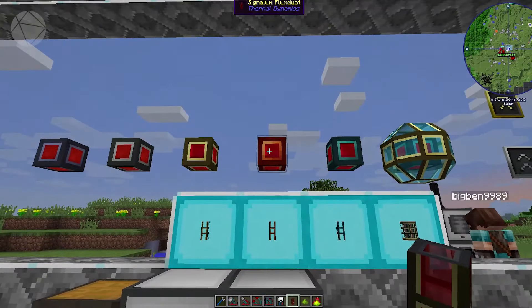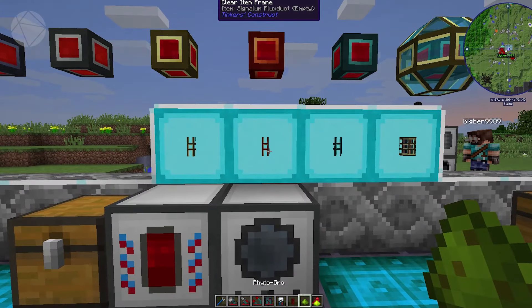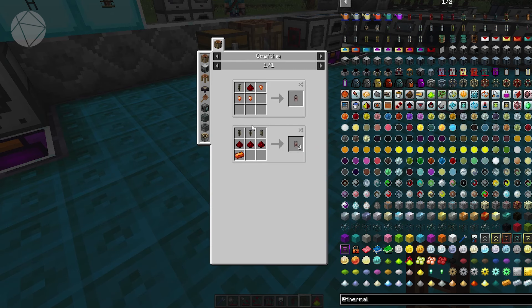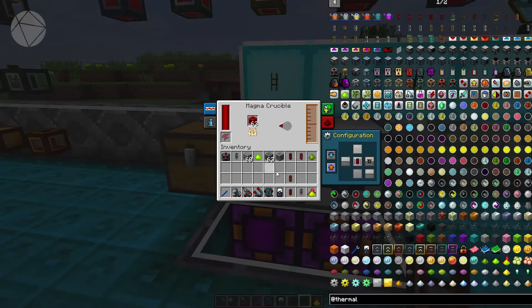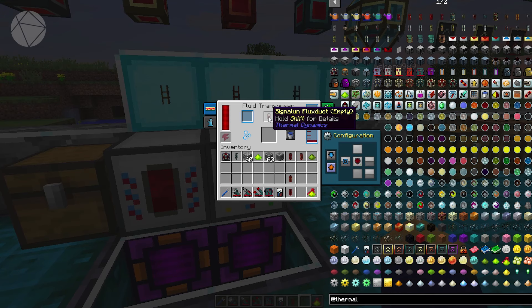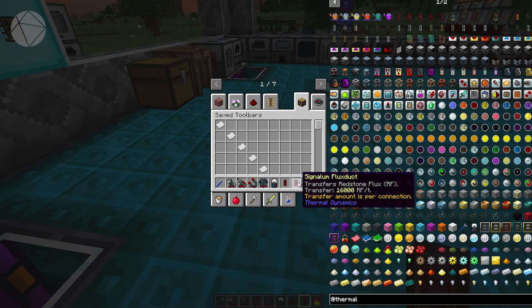The next tier up is the Signalum Flux Duct. To make it, you craft the empty version by taking three Redstone Energy empty flux duct frames plus three redstone and a piece of signalum — that makes three empty signalum frames. Then you fill those up the same way in the Magma Crucible. The Signalum Flux Duct has a transfer rate of 16,000 RF per tick.